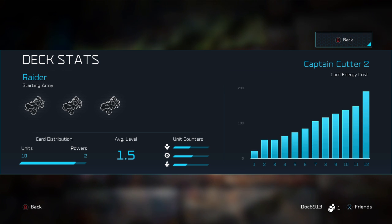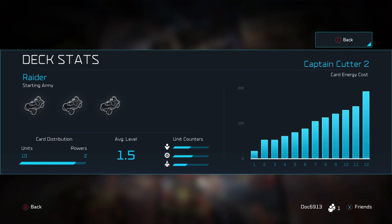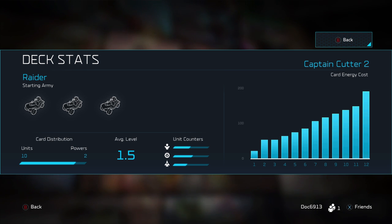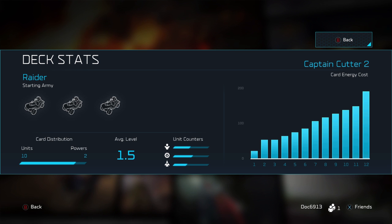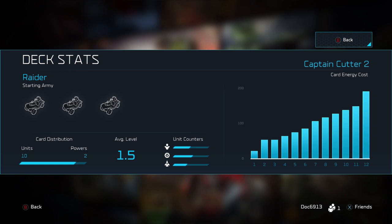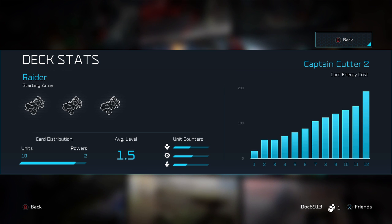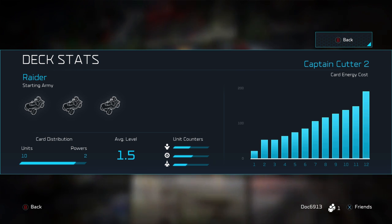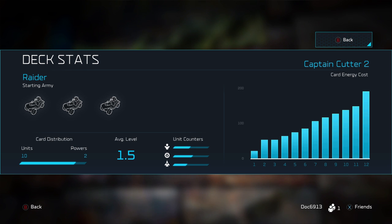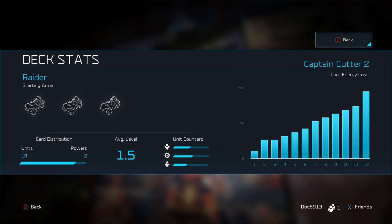Looking at the deck stats now that we have it built — it works out really perfectly. Card distribution: about 10 units and 2 powers. Average level 1.5, just like we talked about. Unit counters show a pretty good balance between infantry, vehicles, and air. You'll always see air-side counters a little lower, which is again why you need that specific unit that's great against air. And you can see a general energy curve trending up with that one higher card at the end — our finish power.